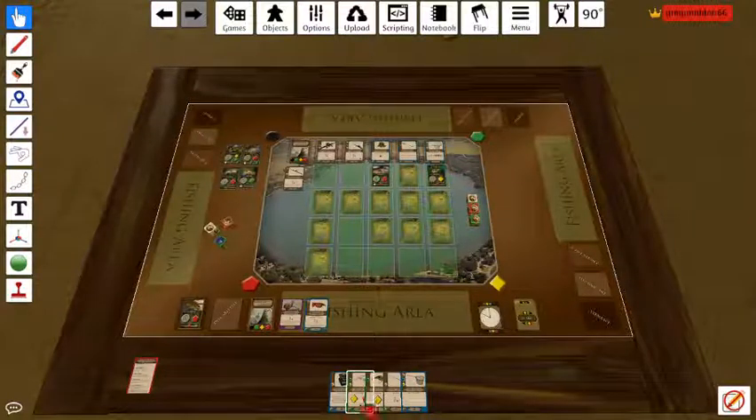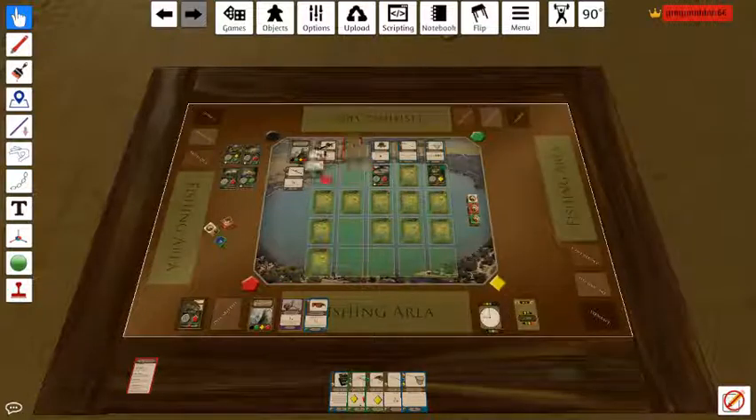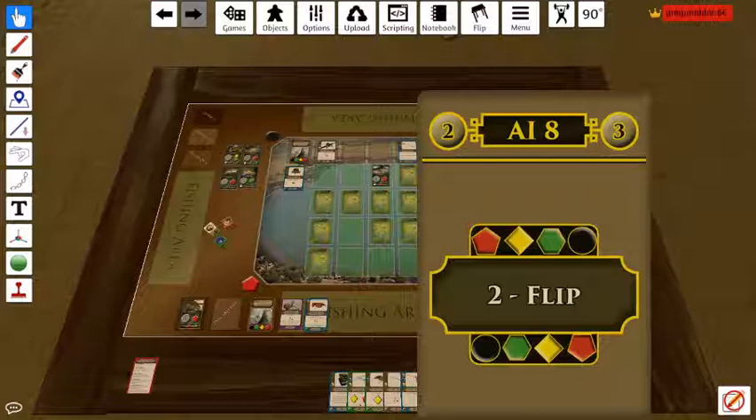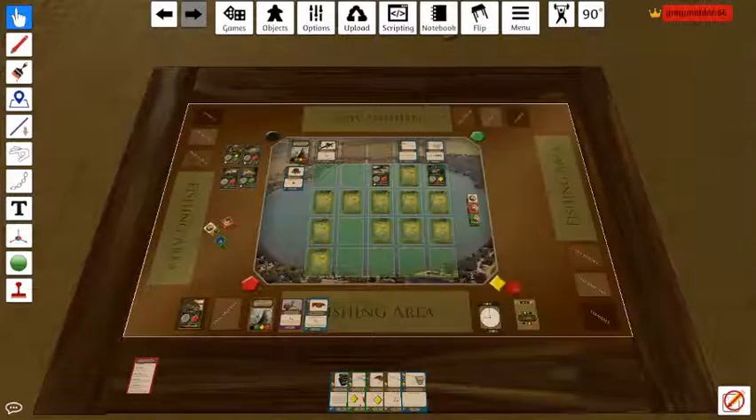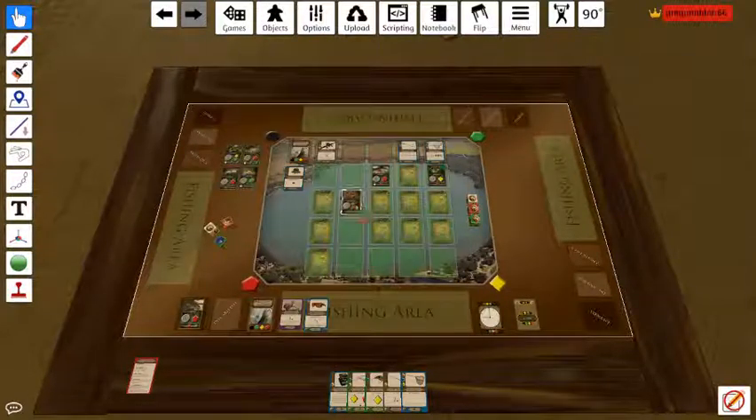Alright, welcome back to turn eight. Let's go ahead and flip the Atoma and resolve the AI, resolving two and three. It's discarded. We're going to flip from top to bottom in the second column, right here. So the turtle got revealed. That's it for the AI.